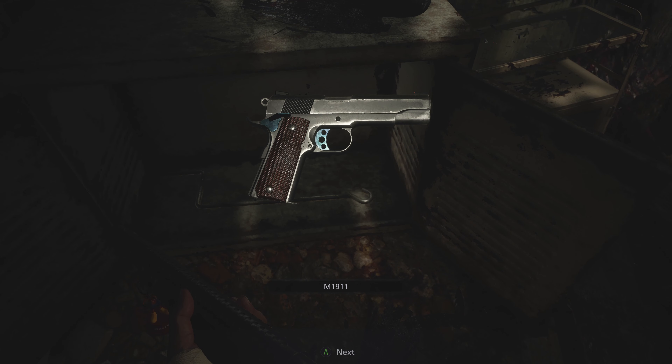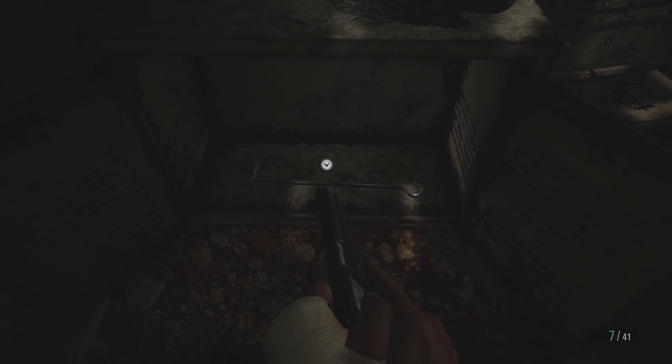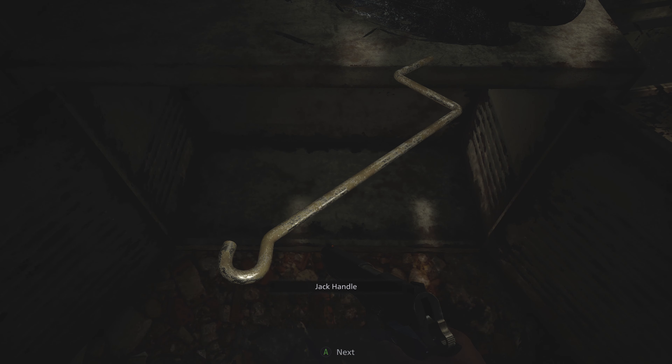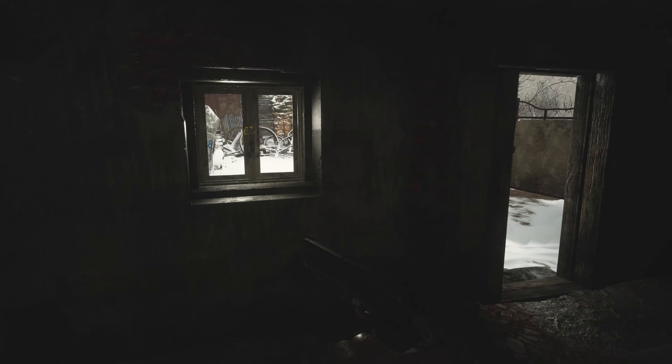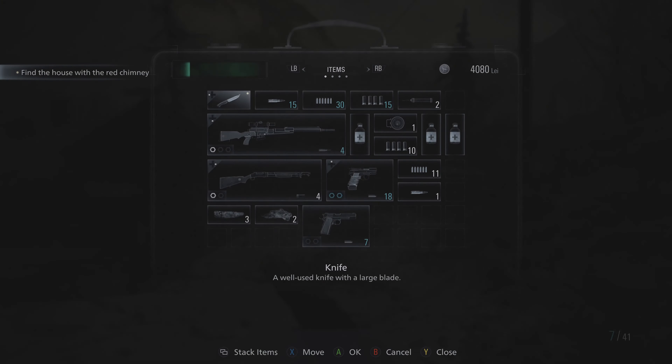Be good. Brilliant. What is that? A new weapon — an M1911! Wow, nice. And a jack handle. This is going to be to push up the tractor over there, what we saw. So do we have two different guns now? Two different pistols? We do — a fully automatic handgun!